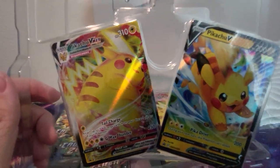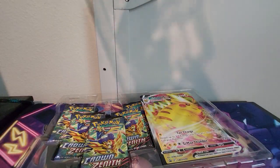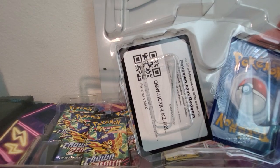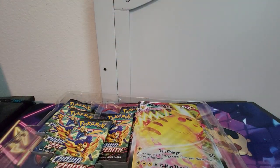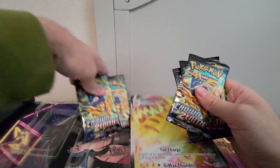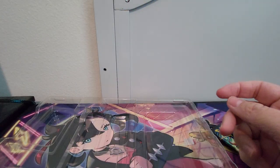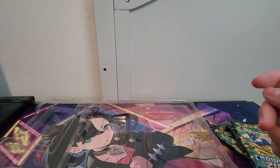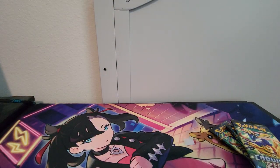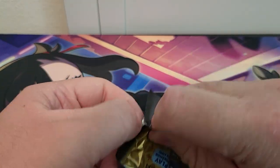Alright, so there are the two Pikachus you get — both promos. And there is the code card. We'll set that off to the side. We've got our five packs here and our Jumbo card. Set that off to the side. Let's go ahead and get into these packs and see if this Pikachu box will give us any Pikachu luck.